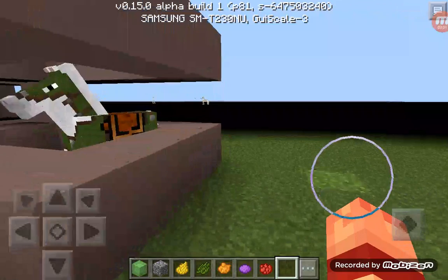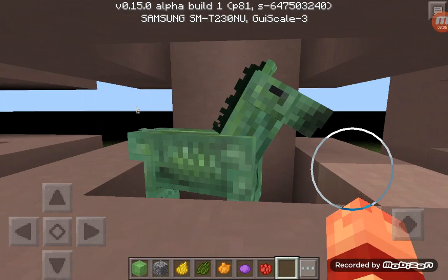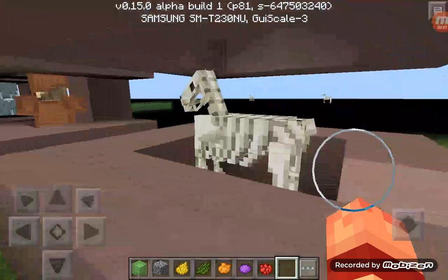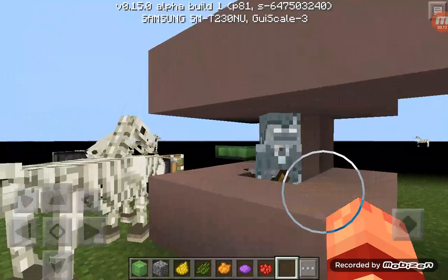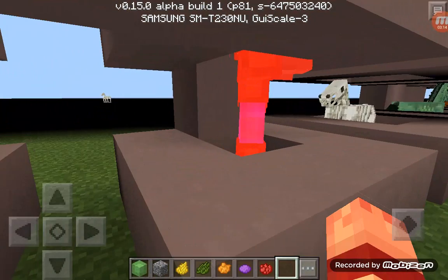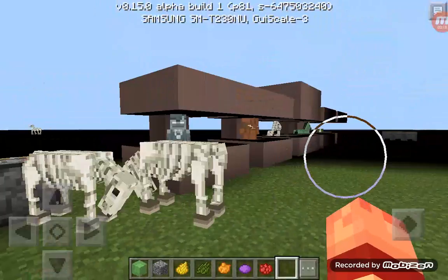They also added new exclusives like the zombie horse and the skeleton horse. I think this is a husk and that's the stray — they both look awesome.